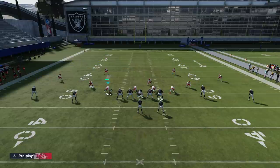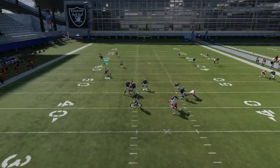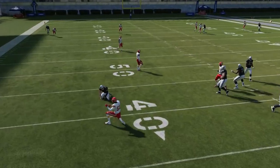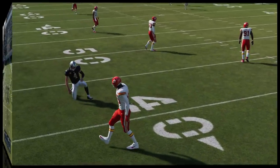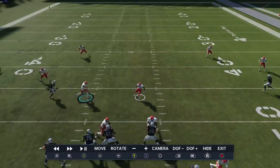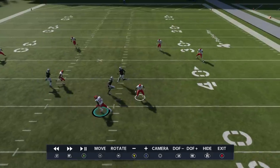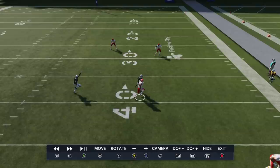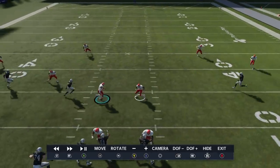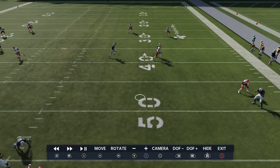These particular defenses just cover crossers better, which is something man coverages don't really do. You can see here — we've got all crossers going and they're pretty much clamped down. The computer didn't want to throw it. Going to the replay, that's one of the bigger issues with man coverage — the crossers. You can see I'm cutting off this first one, and this guy does a pretty good job of maintaining, which is typically the issue in man coverage.